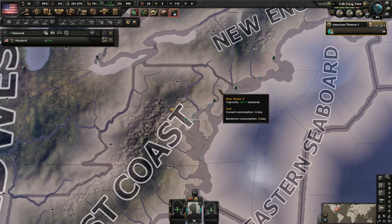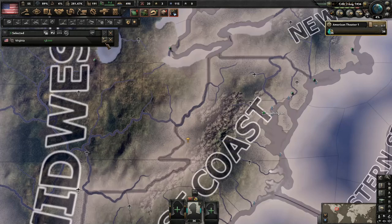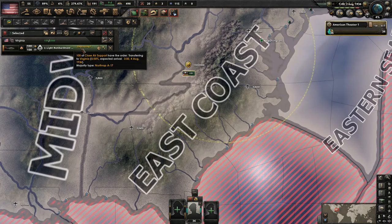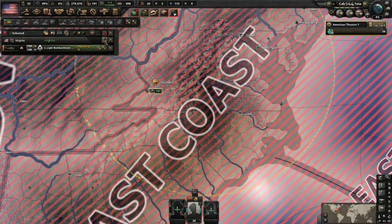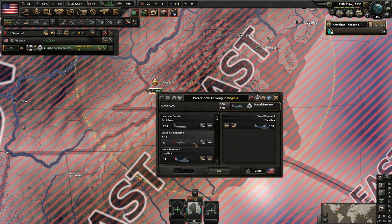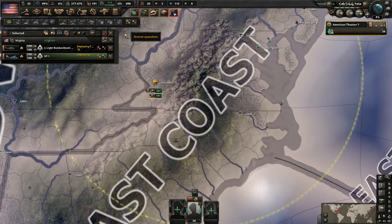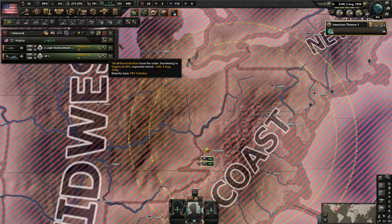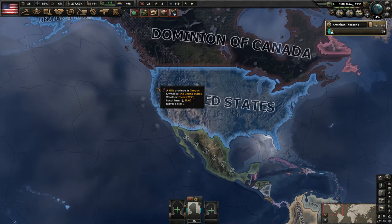That will reduce our support in Congress so we may not be able to go further with legislation. We do have special measures available but we won't use those — I prefer to use the political power for other things right now. We got the research slot and need to pick a tech. I think we're going to do the planes — let's research fighters so we can start getting those built. And that reminds me we should go ahead and start training some planes as well. We'll put them on the East Coast — our ships on the West Coast, planes on the East Coast.